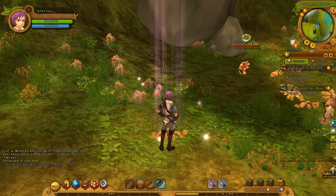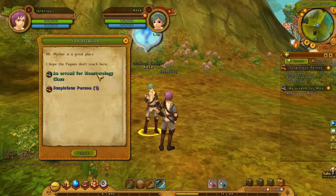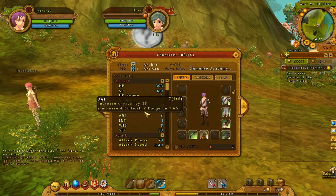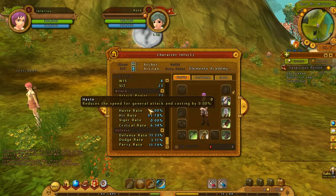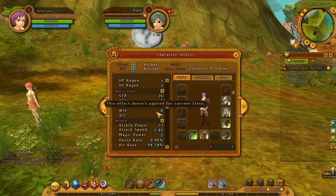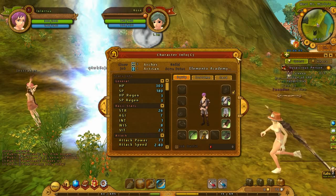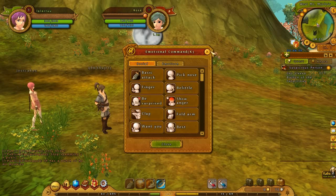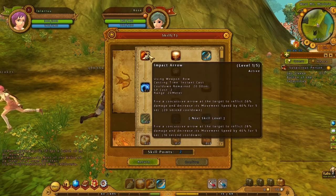Okay, I leveled up. You don't need more than five minutes to get to this level. Level two now. Let's see if we can assign any points. No, all the points are pre-assigned automatically. I see I gained some strength and vitality. However, I do get a skill point - actually I get two skill points. Awesome.